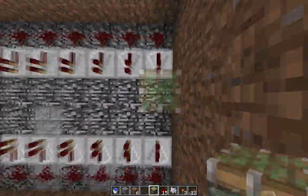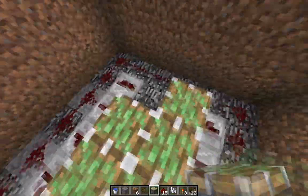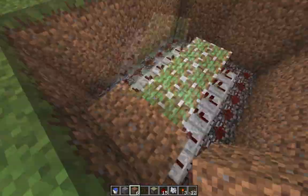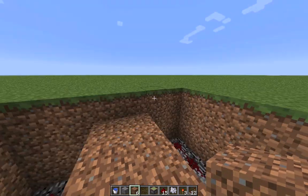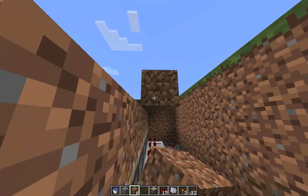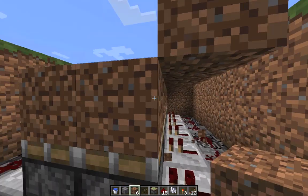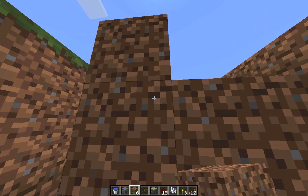Then take some sticky pistons and put them in the middle. Finally, dump dirt on top of it. Now build the water channels, one on each side, as melons will grow better if there's water next to them.